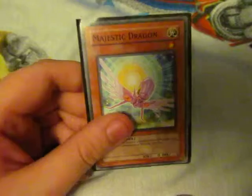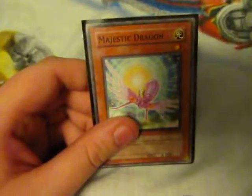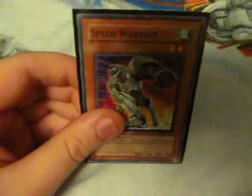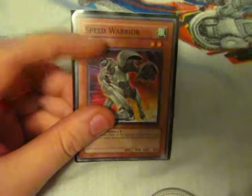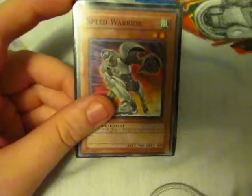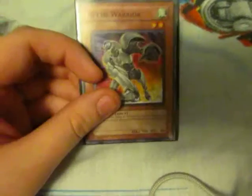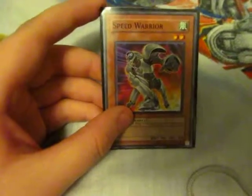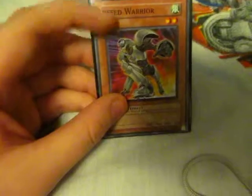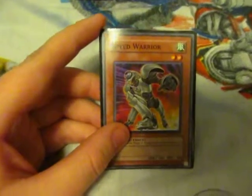I have Stardust Dragon, Shooting Star Dragon, and Majestic Star Dragon. I've got Speed Warrior — that's good for summoning Junk Warrior. And if you have another Junk Synchron on the field, you revive it, and Junk Warrior gains all the attack of Speed Warrior. I'm not really good with names right now.